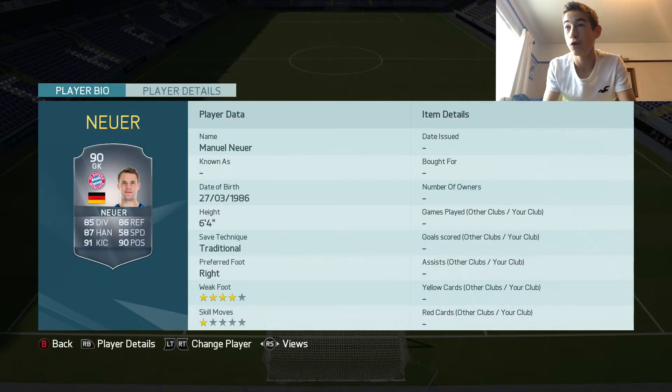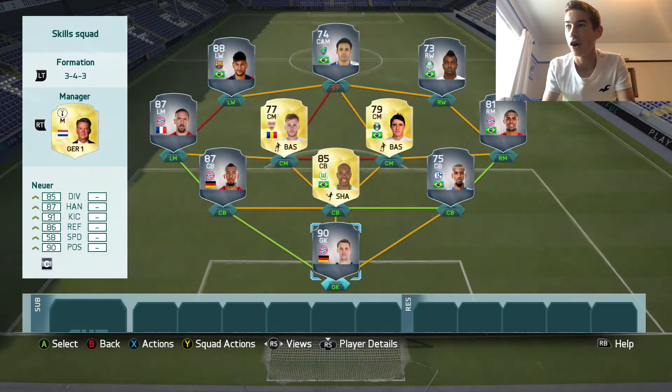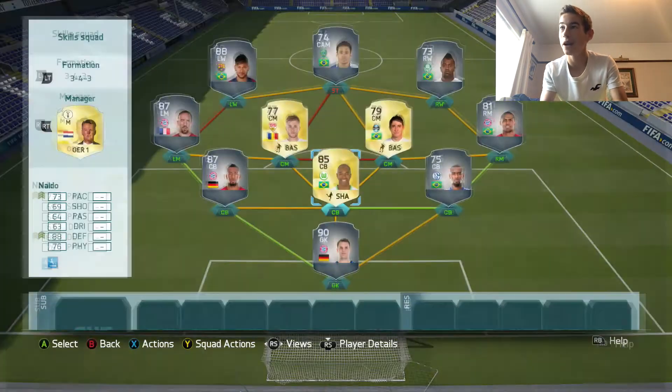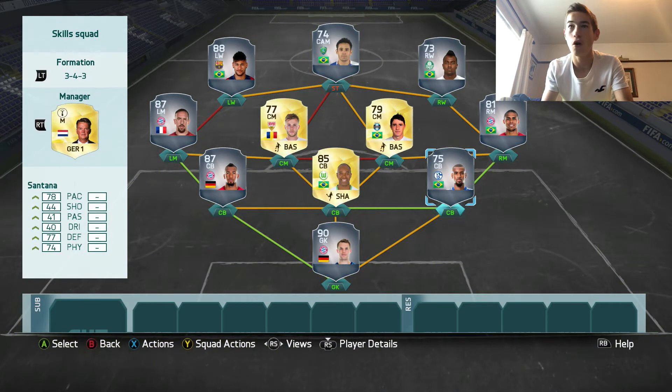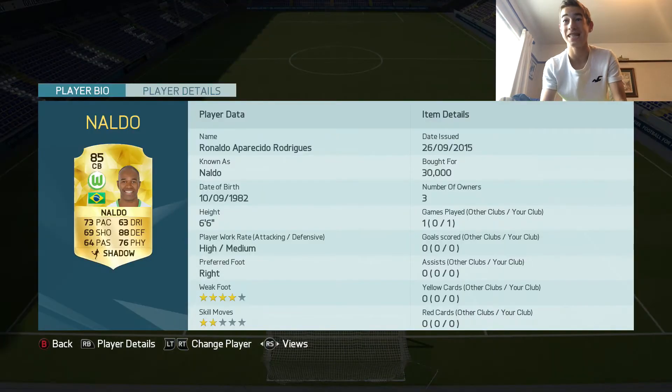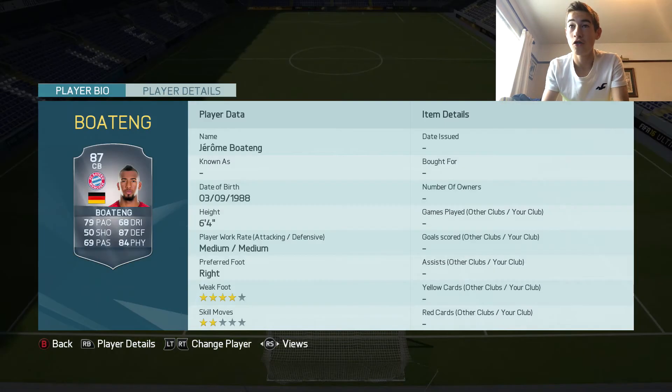So Neuer: 1 star skills, 4 star weak foot — we put Neuer in goal. Then we have Naldo with 2 star skills, but this rock solid defence. Santana: 6 foot 4, 78 pace. Naldo: 73 pace, 88 defending, and a monstrous 6 foot 6. And Jerome Boateng: 87 defending, 79 pace, and 6 foot 4.